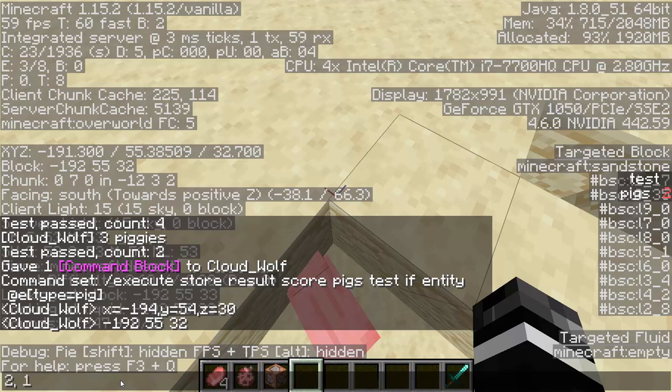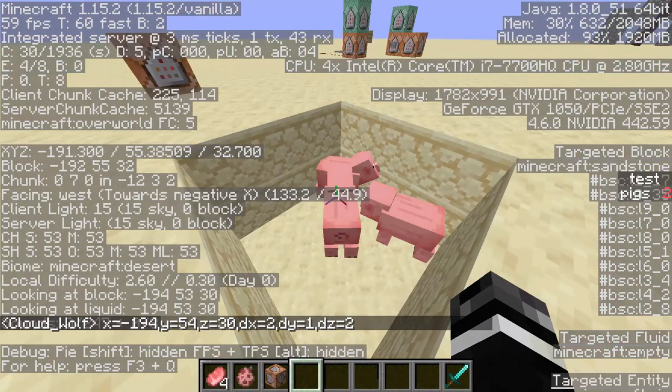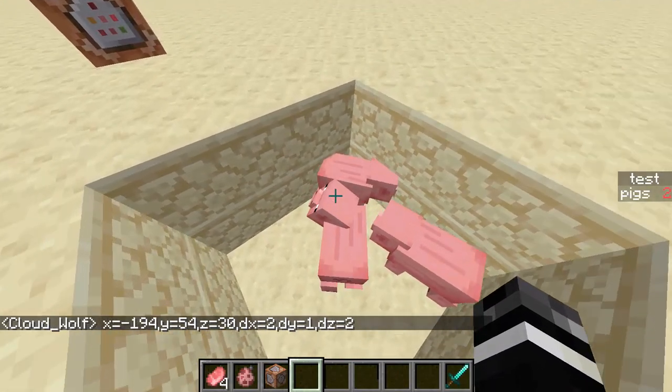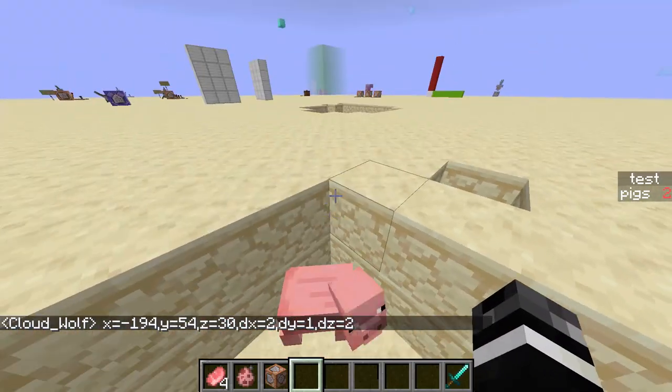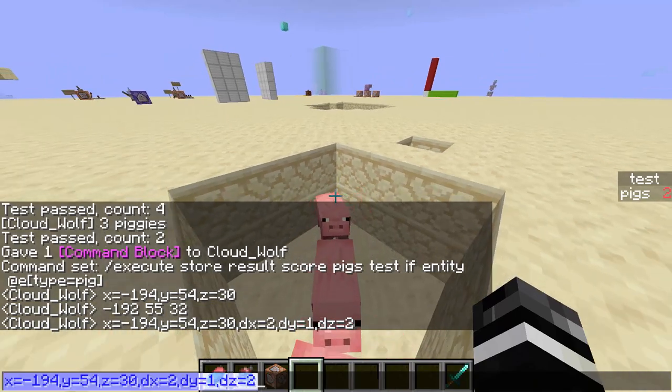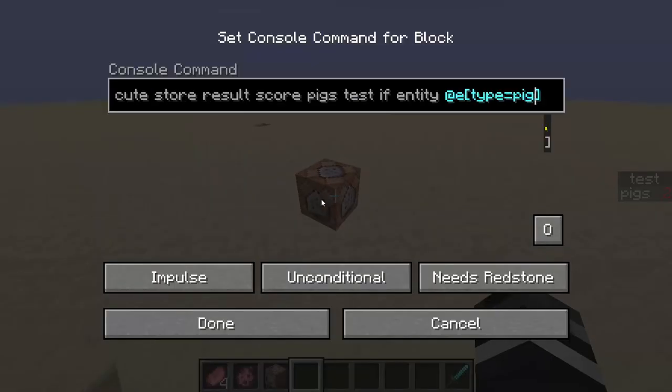You get 1 for y and 2 for z. So these become your dx, dy, and dz values — you just fill those out: dx equals 2, dy equals 1, dz equals 2. This area is easy to tell because it's a 3 by 3: 1, 2 in the x, 1, 2 in the z, and 1 in the y. So then you fill this in and add that to your selector.